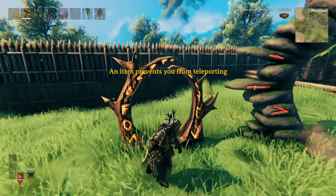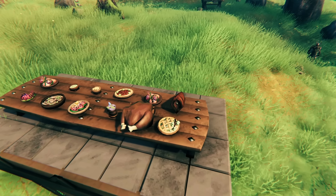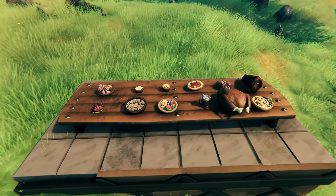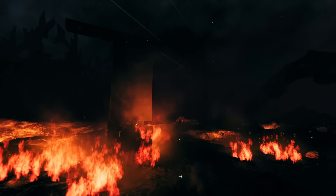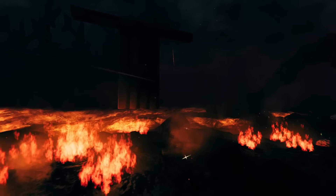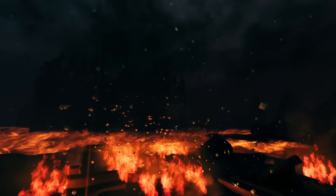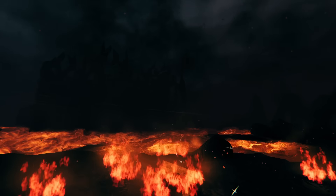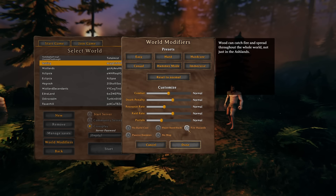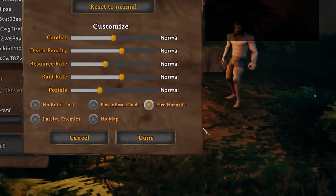We also have 13 new crafting materials to play around with, and over 15 new foods available as well. There's also a really big game mechanic change in the Ashlands: fires can now spread to buildables, so you have to be careful about what resource you're building with. There's also the option for all locations to be affected by this if you start a new game.